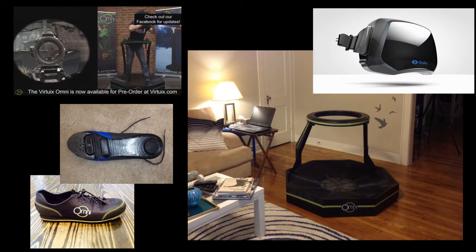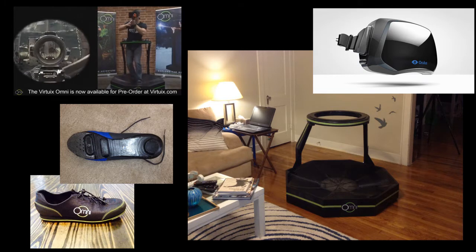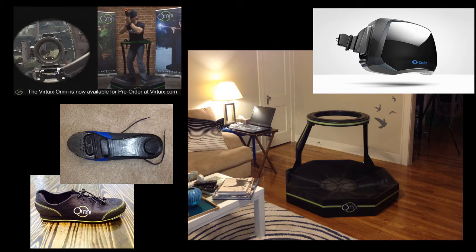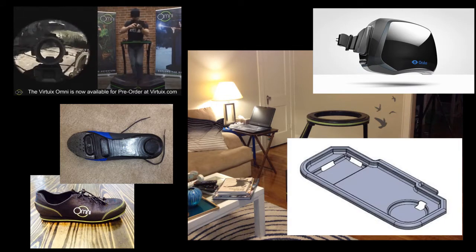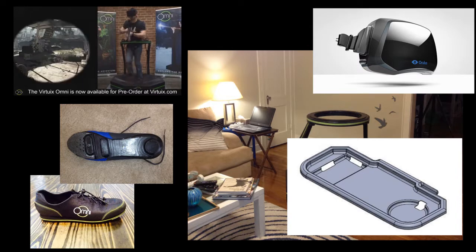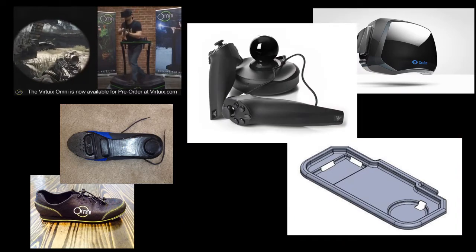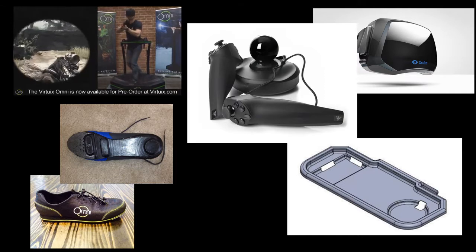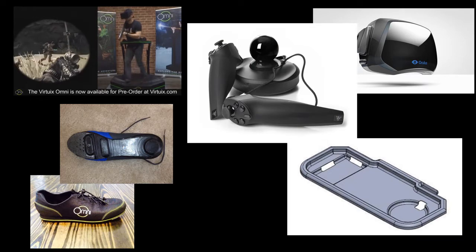This is the Virtuix Omni — it could allow us to travel to an architecture museum, to do sports, things that are almost impossible otherwise. The platform system is simple: it's a kind of treadmill, and under your shoes there are little balls, which are designed to interact with the surface and turn the treadmill.